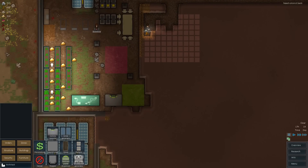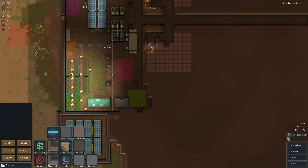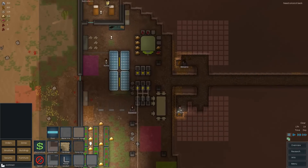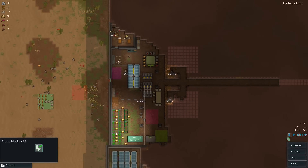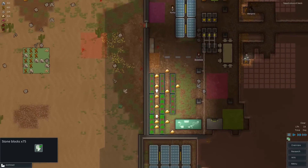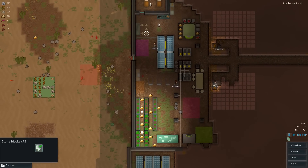The batteries have been built but they're not getting powered because I forgot to set up the power conduit to actually connect to them. Let me set up the power conduit through there, and that'll work out — everything connected. We have a good amount of stone blocks. I could probably start thinking about setting up the outside perimeter as stone blocks just to avoid raiders setting it on fire, but I guess we'll do that soon enough.